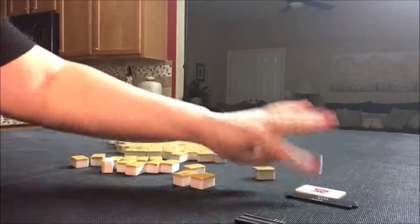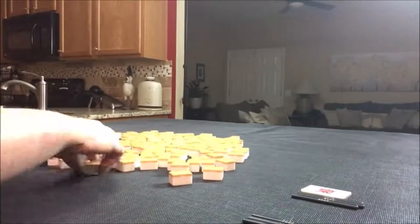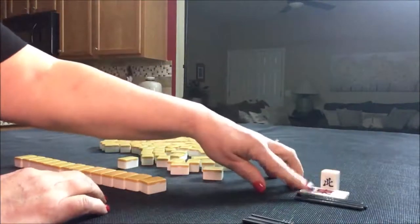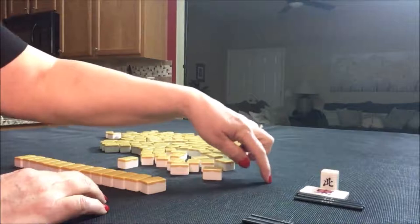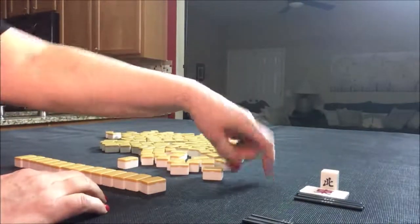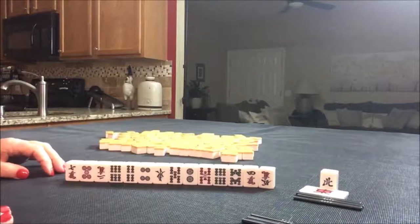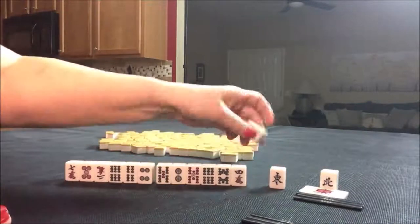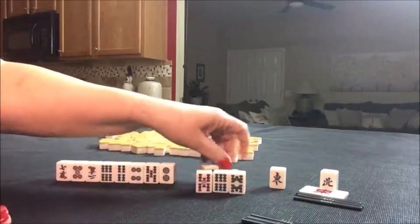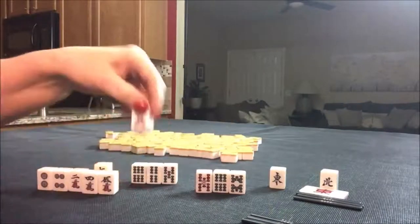We're back to East Round. The progression of winds is East, South, West, North, back to East. So East is Dora. Look at all those bams — we only have one honor. And we have Akadora twice.